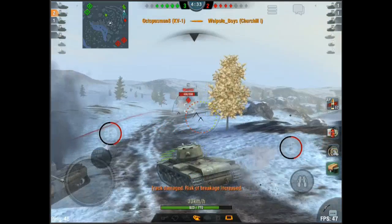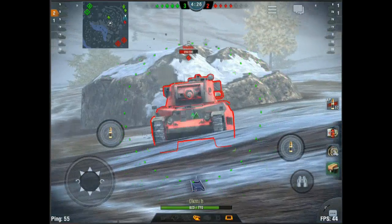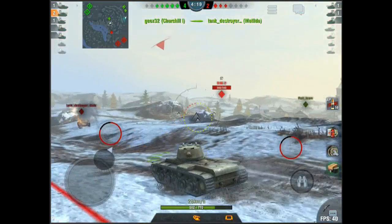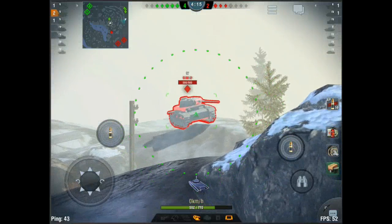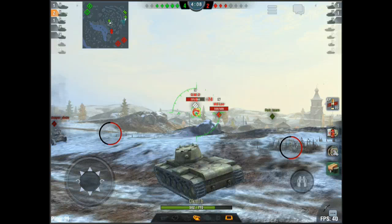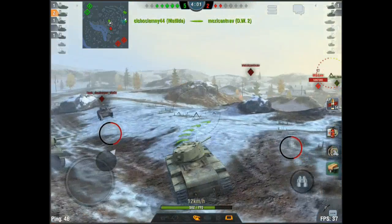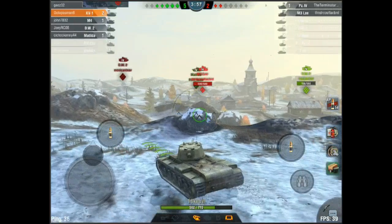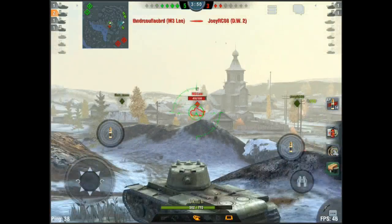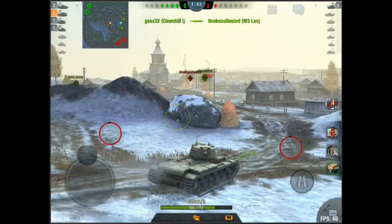Took him out on the run — they're going after this Matilda. I just want you guys to notice how many bounces I'm taking right now — a ton of bounces. That was all me, that was fantastic. I got hit for 201 damage, pretty nice. Got him again for 205 damage. There's an M3 Lee down here — the other team has a Pz. IV and an M3 Lee. 214 damage — that's a really good amount of damage.